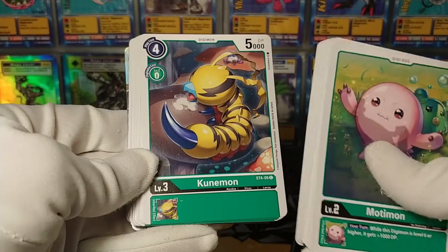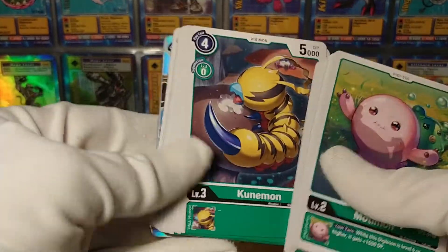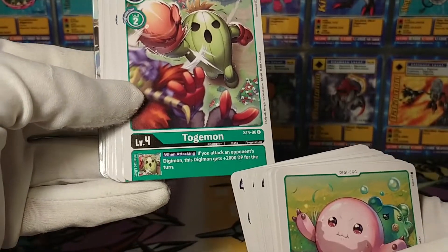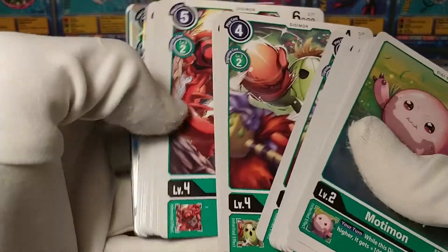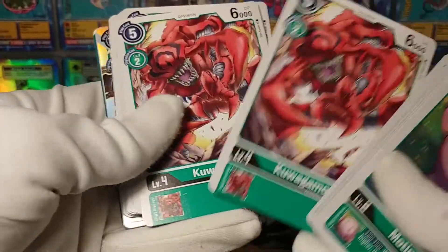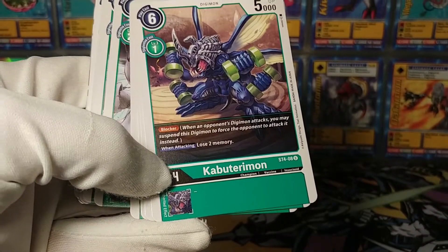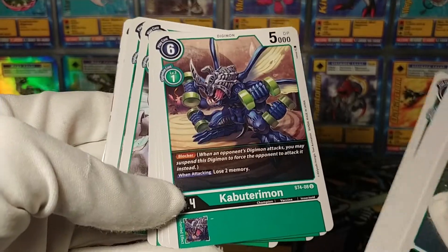We've got Kunemon - a very large rookie at 5,000 DP. It's free to Digivolve, but not very cheap to play. Togemon lets you stack those abilities and really, really hit hard when attacking - that's one strategy you can go for with this deck. Quagamon is just a champion that doesn't really do anything fancy. Kabuterimon, however, has blocker and is only 1 to Digivolve - they add some interesting blockers to these starter decks.